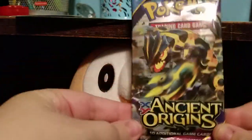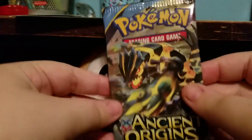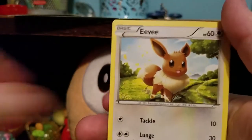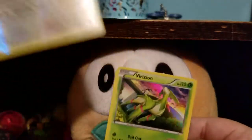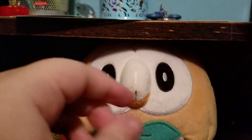Next we have an Ancient Origins — I'm so excited to do this pack. Me and my boyfriend are possibly planning on going halfsies on an Ancient Origins booster box, because I really want Primal Kyogre EX and he really wants Primal Groudon. We have Tangela, Kirlia, Lucky Helmet, Relicanth, Persian — I like this Persian a lot more than Alolan Persian — Eevee, Cottonee, an Ancient Trait Ball, Reverse Porygon Z, and a Hollow Virizion. No way! That's one of the ones in the Shining Legends set. That's pretty wicked.